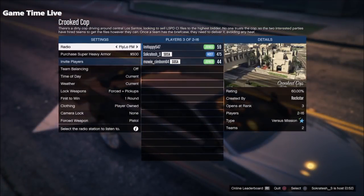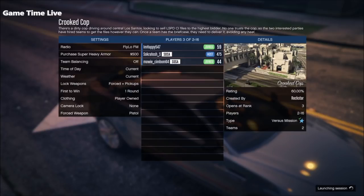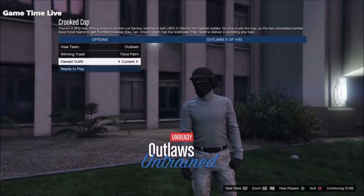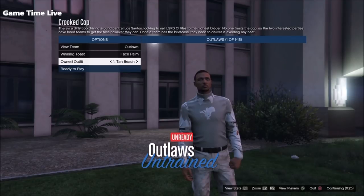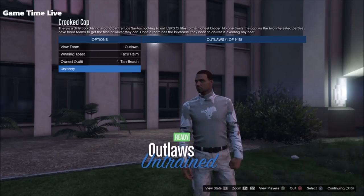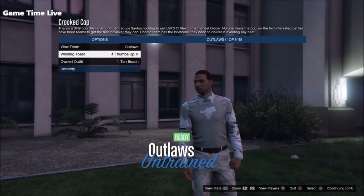Once you've found Crooked Cop, start it up. If you spawn with other players, make sure they have set clothing to Player Own It, and if you are hosting Crooked Cop, also make sure you set clothing to Player Own It so we can access the transferred outfits. Once you have found a Crooked Cop with clothing set to Player Own It, launch it up and wait until you are on the loading screen. Then scroll to Own It Outfit, go once to the right, and you should see the white vest shirt glitching through with the tan pants. Hit ready to play and take the outfit straight inside Crooked Cop.